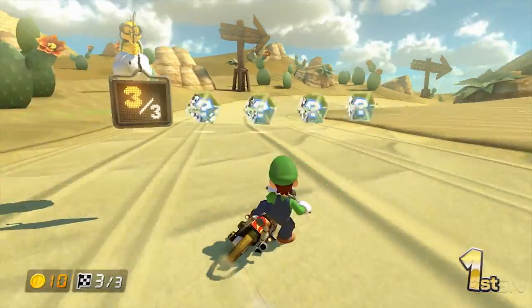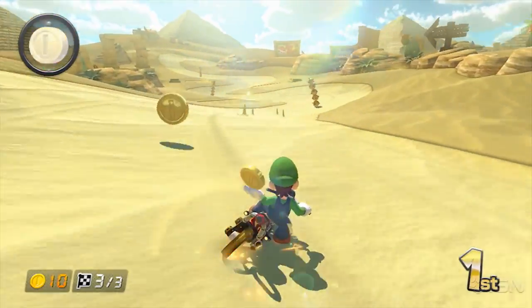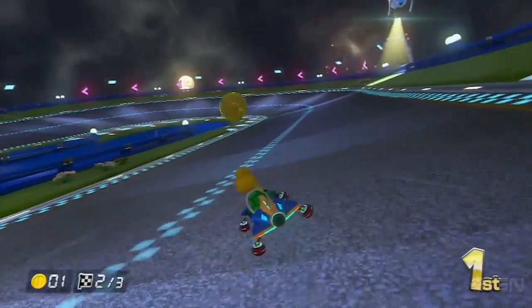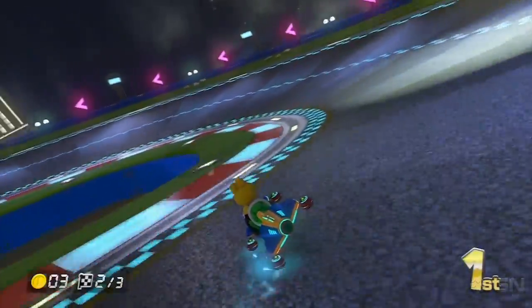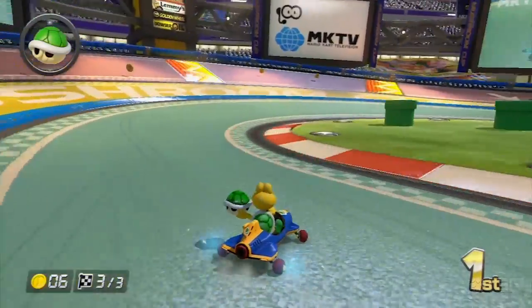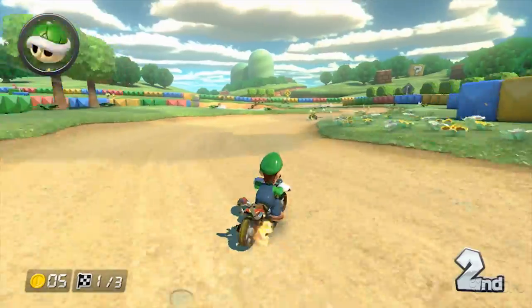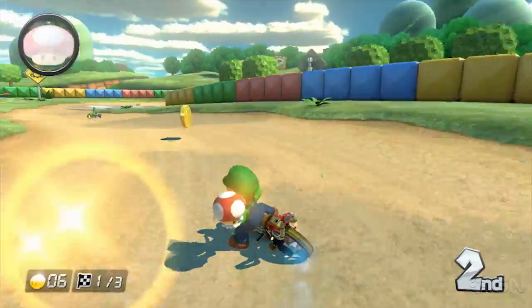You can get two levels of boost while power sliding as well. This is the toughest trick to master for new karters. Basically, the longer you slide, the bigger the boost. Jump and initiate a slide way before you enter a turn, and watch your wheel sparks closely. When they turn red or blue, let go for your boost. It's not always worth the boost, however — sometimes you just want a slide to conquer a corner.